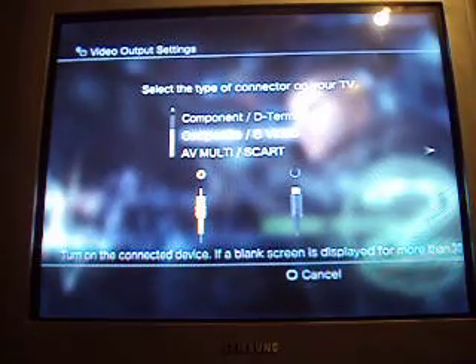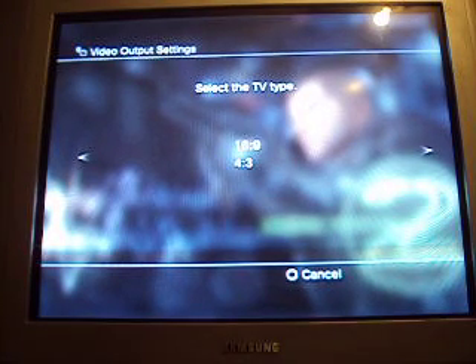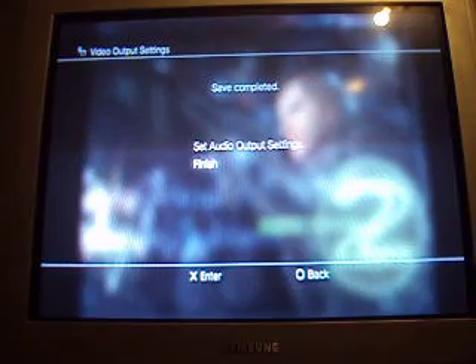I have the composite, composite or whatever. So go through it. It says 16:9 and 4:3. This basically shows you the TV size — the size of your TV. Whichever one fits, like I'll pick 16:9. It doesn't necessarily reset anything. It's more like it's probably HD.